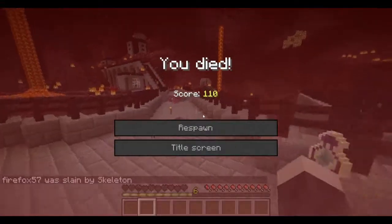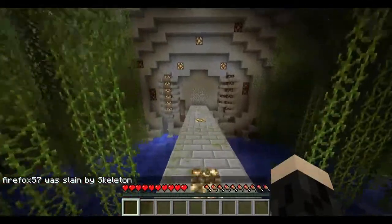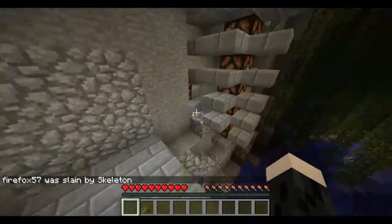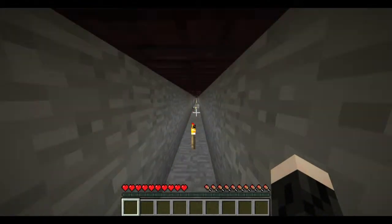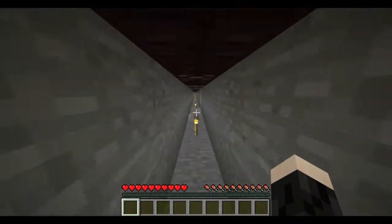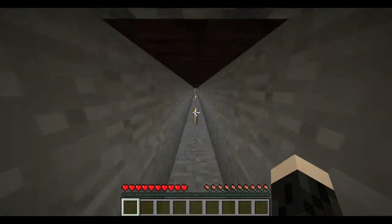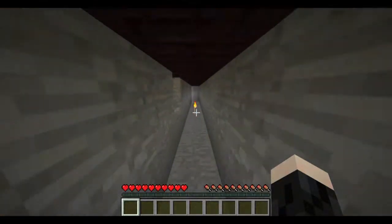Oh crap. No! I see — the walls are made out of it. Yeah. Crap, a wither skeleton was right outside and he killed me. Yeah! Oh Drew, I'm home free! I'm home free! I got all the crap! Yeah! Did you get the stuff outside that I died with? Mm-hmm. Nice.